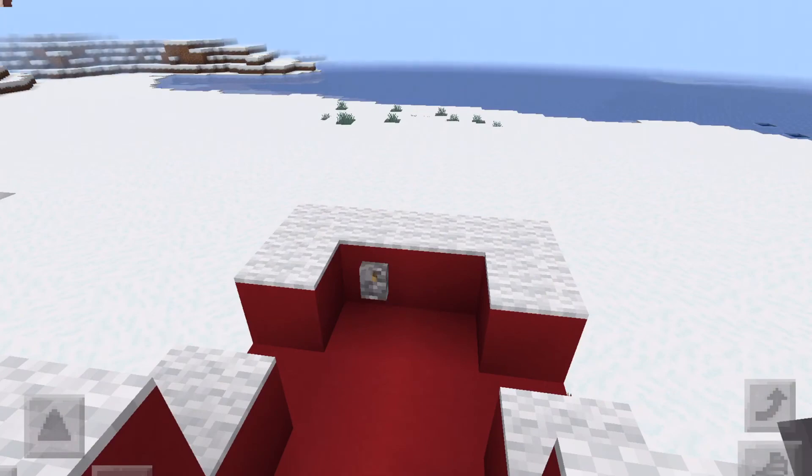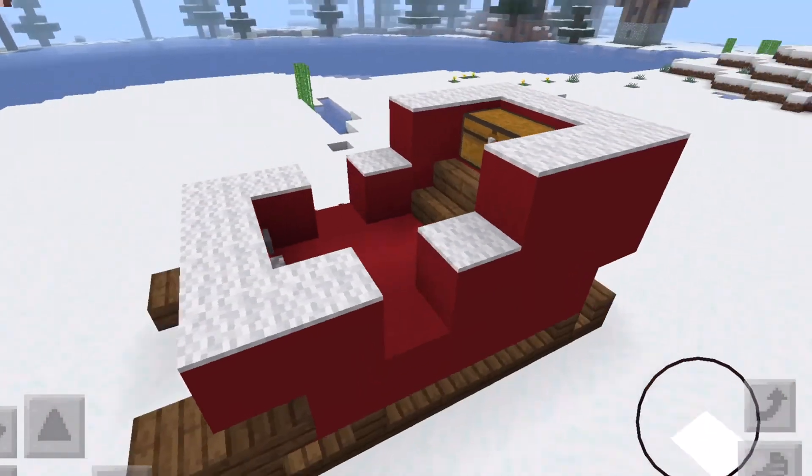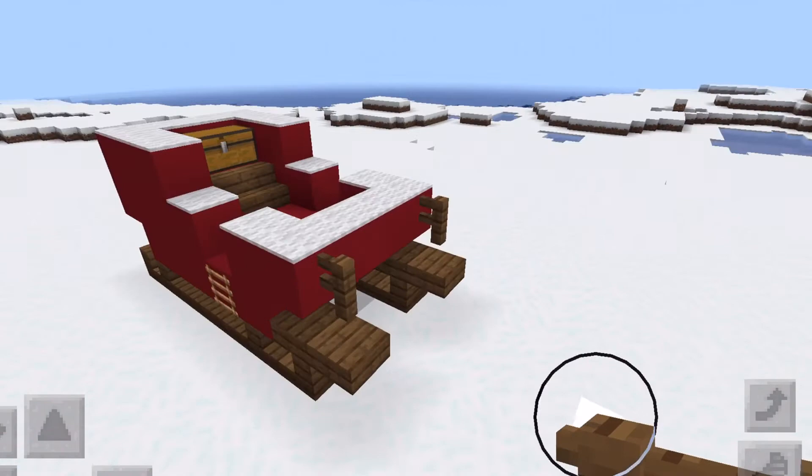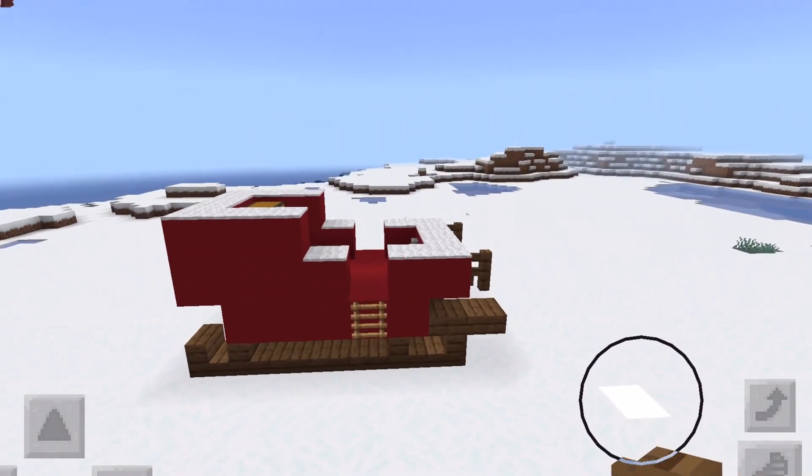Next I'm placing down a lever and a button so you're able to control the sleigh. Then I'm going to be placing little hooks on the front so you're able to attach your reindeer to it.